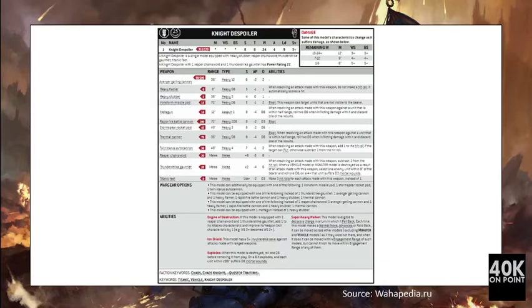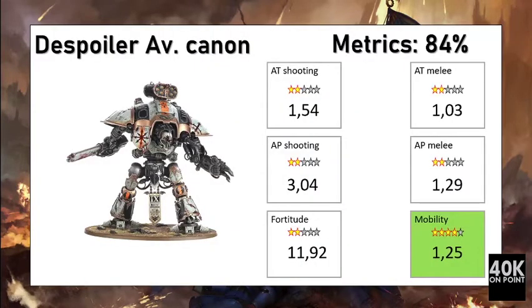The Chaos Knight has the option with their Knight Despoiler to equip with double weapons. They can take two Avenger Gatling Cannons, two Rapid Fire Battle Cannons, or two Thermal Cannons. These are the options we are going to check in our metrics to see if they are valuable.